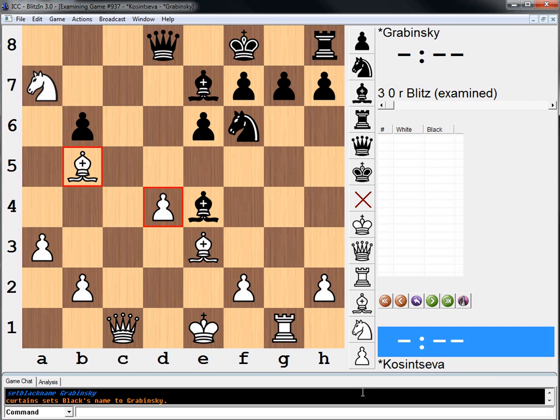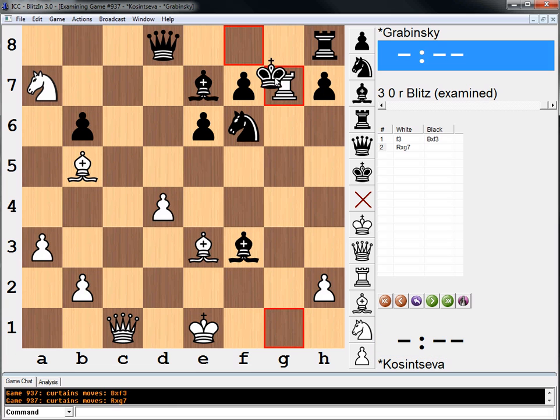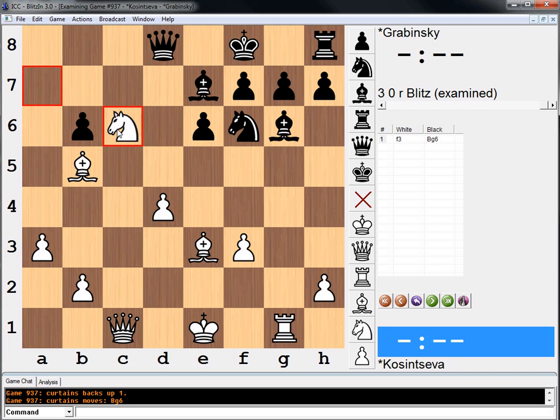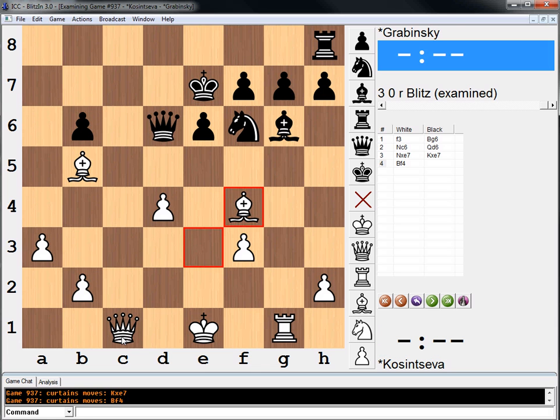f3 is interesting. Because if he takes on f3 — here's my idea. We're distracting him two different ways. So if he takes it this way, now this is annoying because it's checkmate, and he can't interpose with his bishop on g6. Meanwhile, if he goes back this way to stop that, well, now we have knight c6, followed by taking on e7. Let's say he goes queen d6. Now we take here, and it feels like we're getting a huge initiative — after something like bishop to f4, followed by queen c7. I mean, I'm not 100% sure it's winning or anything, but it seems pretty strong to me.